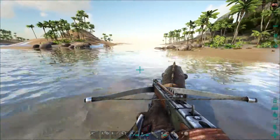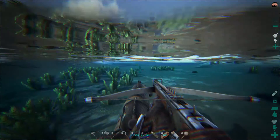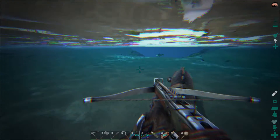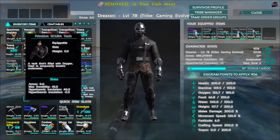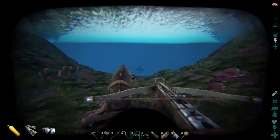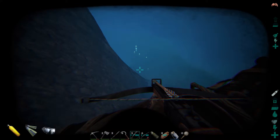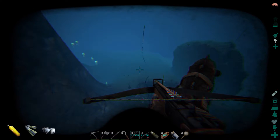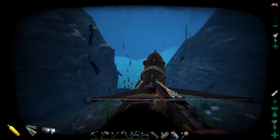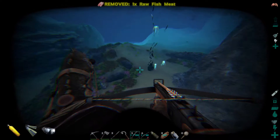I thought it would be pretty fun for us to go tame up a Plesiosaur on the back of Barracuda. Hopefully we can do this — this is going to be very interesting to see how all this works. So you can be in the water and steer this guy, and the looking does help. There's that cheap crappy Quetzal over there. This should work out pretty well if we keep our scuba gear on.